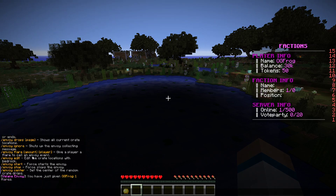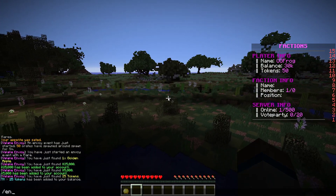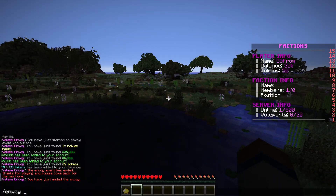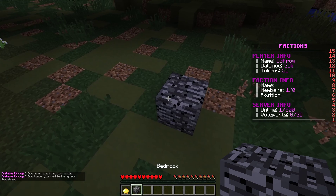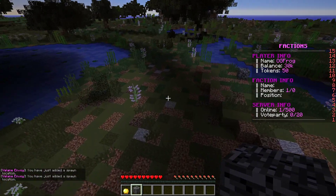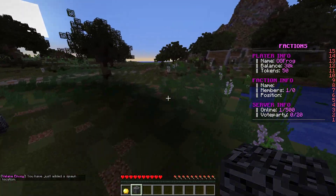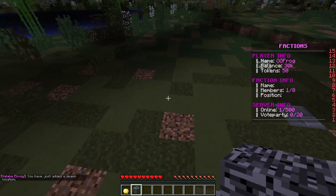If you want to edit the envoys and set where the crate locations are going to be, let's show '/envoy stop' first — that's how you stop it and it'll get rid of all of them if you're experiencing server lag. Then do '/envoy edit' — you just click like that and that's where the crate is going to spawn next time. You can see previous locations where crates were. You'd have to be in creative to destroy old ones to get rid of old spawns. This just adds more crate locations basically.